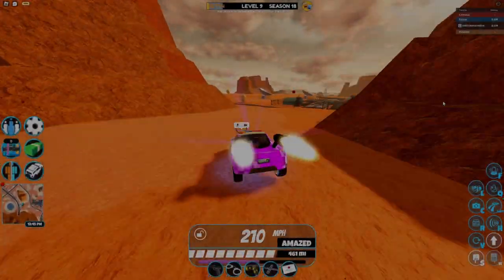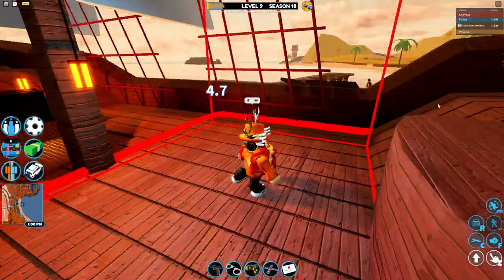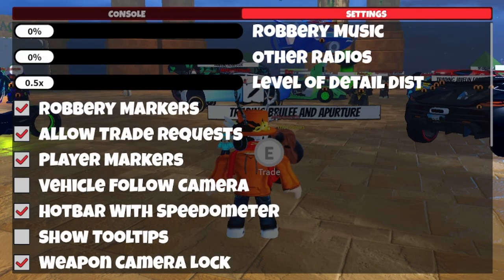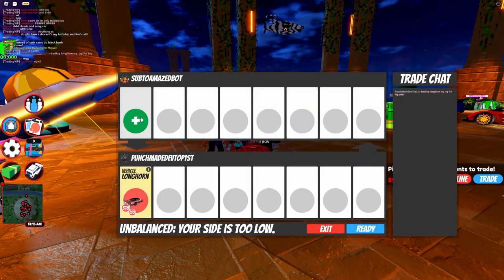First, to access trading, you need to find the trade boat in the Jailbreak map. If you own the Trading VIP game pass, you can also instantly teleport to the trade world. Once you're in the trading world, you should turn the music off and make sure other people's radios are off, as people like to blast loud music on their car radios.